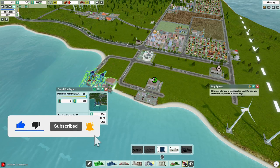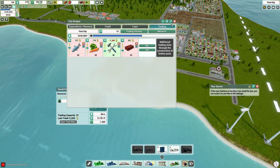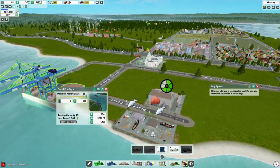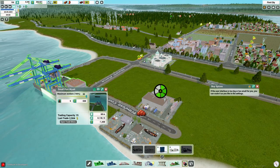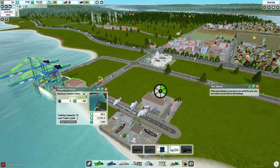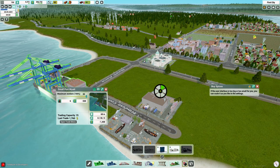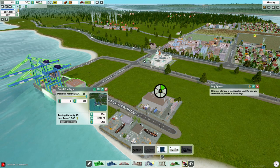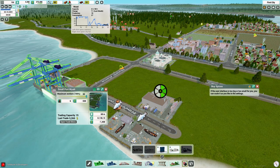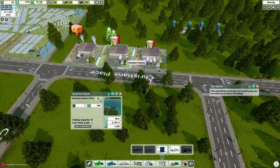First thing we're going to do is figure out why our wood supply is so low. We're going to go ahead and get rid of the trade. I think it's working the way I understand it, but we dive into this a little bit more and confirm that. We let the game catch up — the logs did go up when we stopped that trade, but I don't necessarily think that was the reason, as you can see it drop back down. So there's something going on in the city that's causing us to use logs continuously.